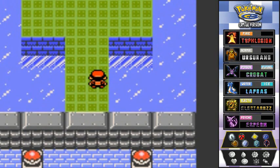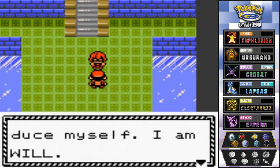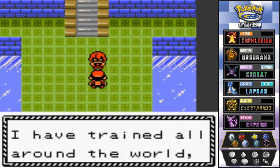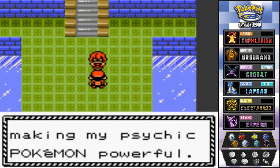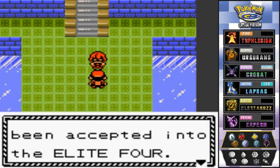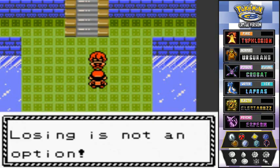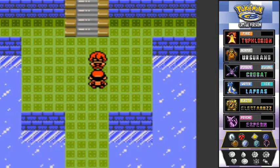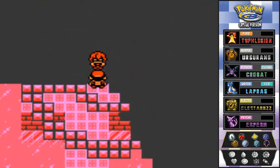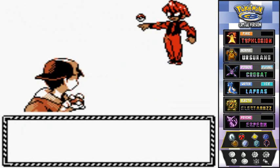Here's the first trainer. He says: 'Welcome to the Pokemon League, Draven. Allow me to introduce myself — I am Will. I have trained all around the world making my psychic Pokemon powerful, and at last I've been accepted into the Elite Four. I can only keep getting better; losing is not an option.' Alright, bring it on!